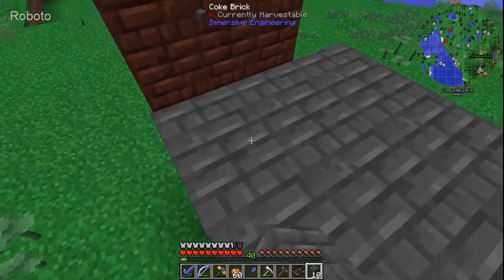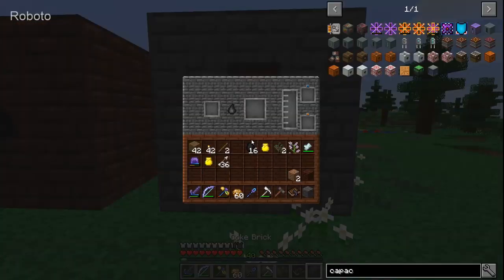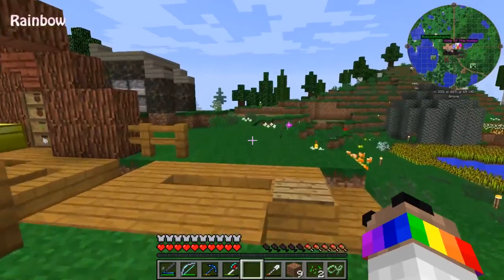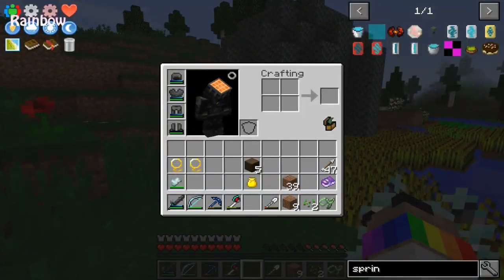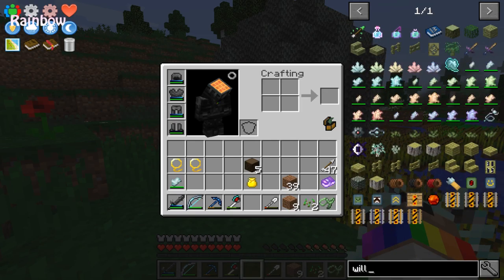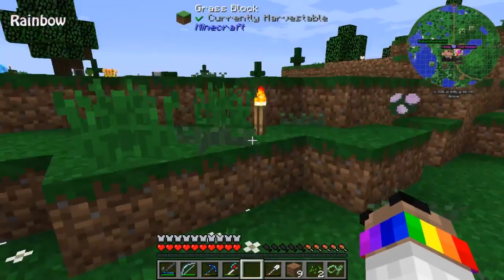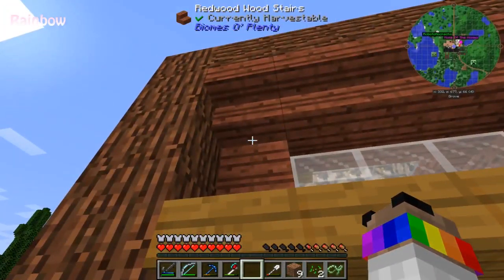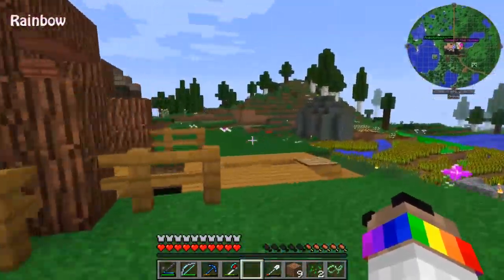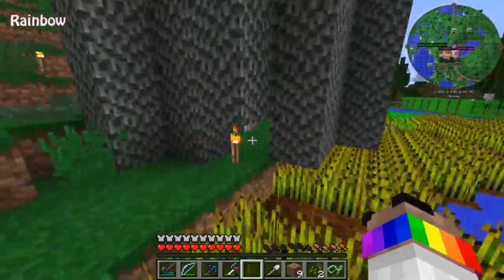I almost have the coke oven and blast furnace up and going. I forgot what wood I'm going to build the barn out of — I could use the same one I build with, or a different one. I could do it out of brick — most farms aren't made of brick though. I made a big redwood build. I'll use redwood with white accents. Let me look at a picture of a barn real quick.